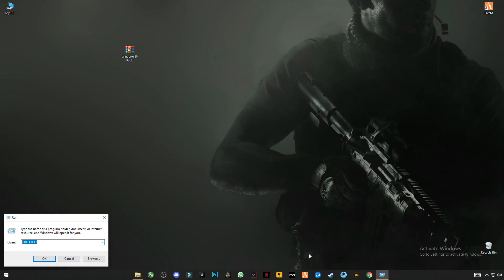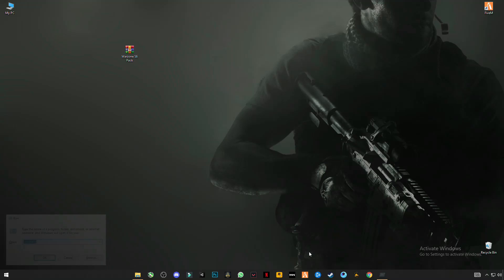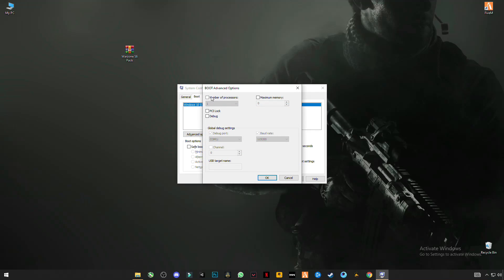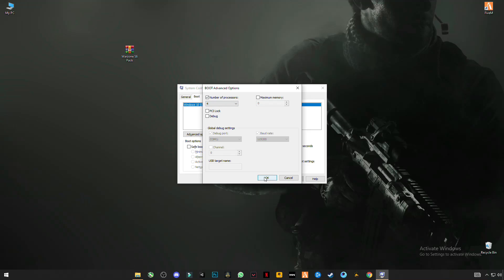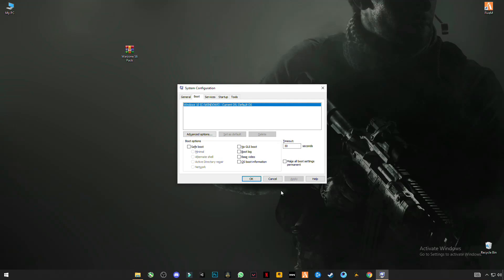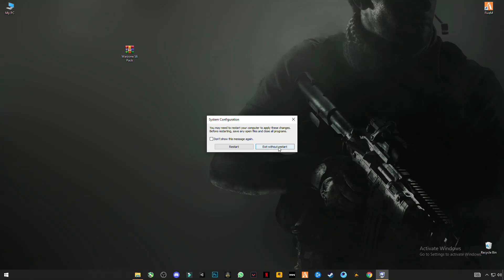Now open Run and type 'msconfig', press OK, go to Boot, then go to Advanced Options. Click on Number of Processors and select the maximum number you have — I have 4 processors so I'm going to select 4. Click OK, then Apply and OK, and exit without restarting.